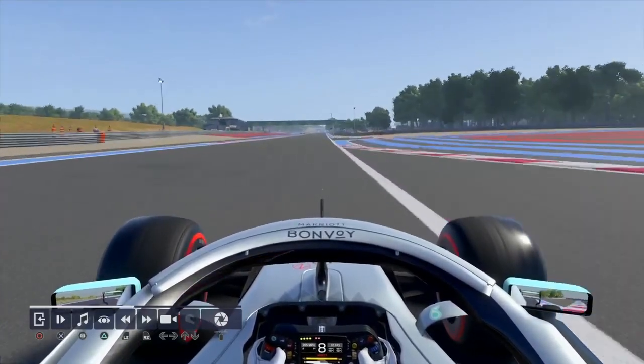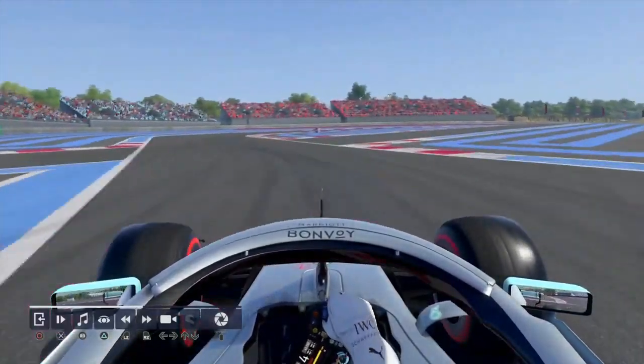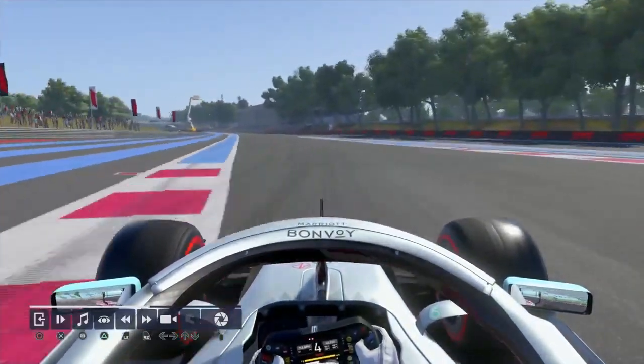Want to brake at the end of the kerb on the right here, want to use it as well. Want to hit the kerb as much as possible on the inside. Down to 2nd, short-shift to 3rd on the exit, maximising the turn-in and then traction.